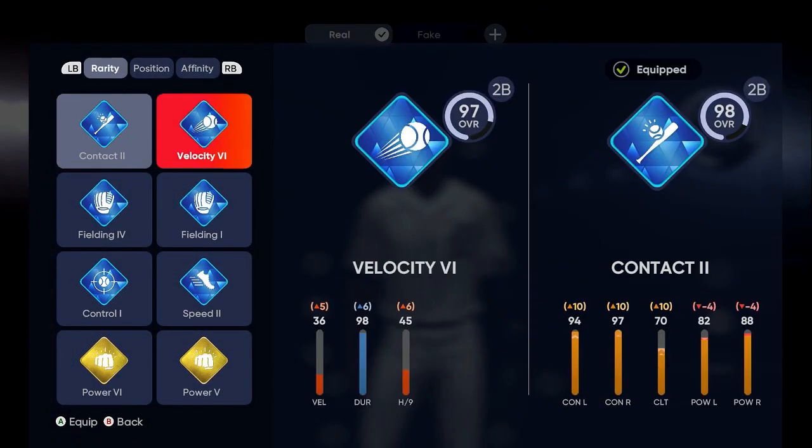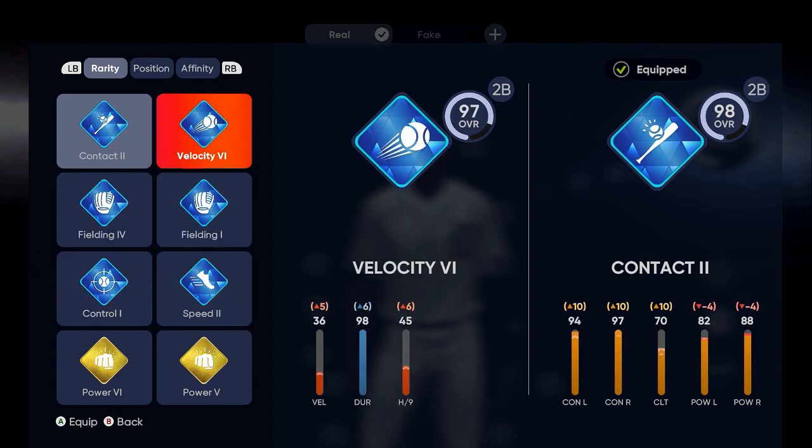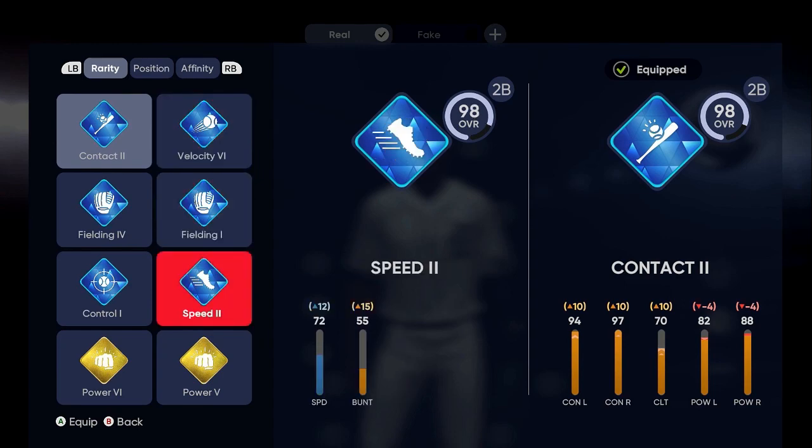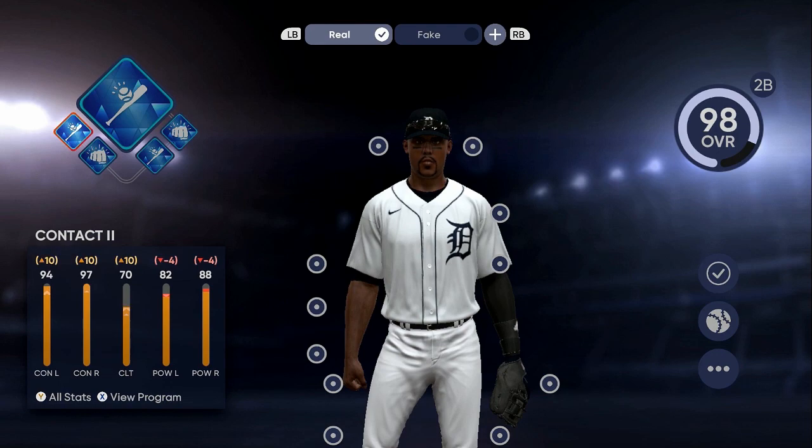I'm gonna go over the best perks in the game and then the perks I'm using. This Speed 2 I can sell — every one of these perks I can sell. So 8,000, 8,000, 8,000 — that's 24,000 free. Or you can go through all these goals you build up for free just grinding the game and walk away with 35,000 to 50,000 free stubs.